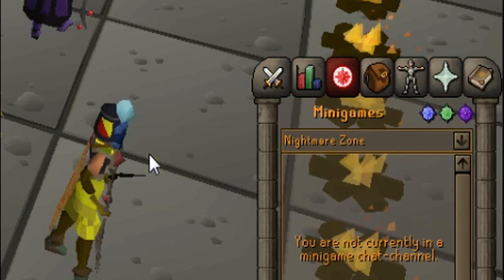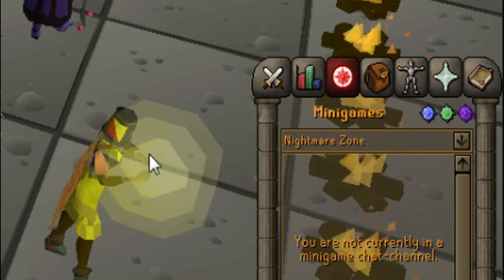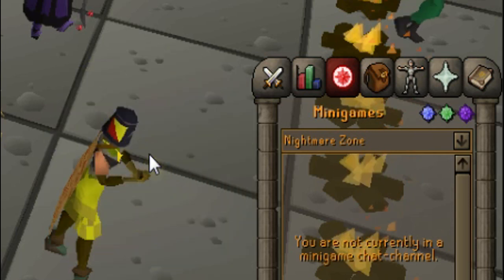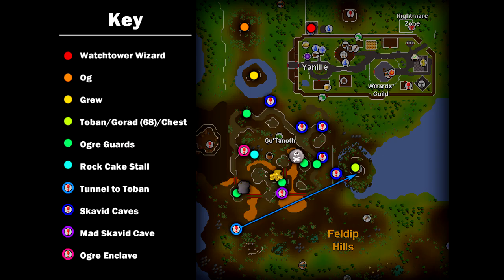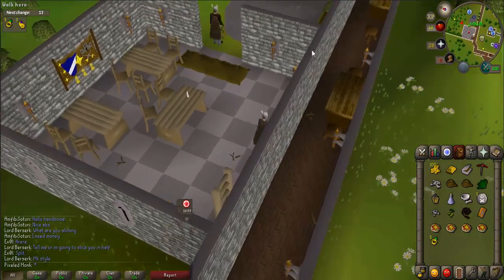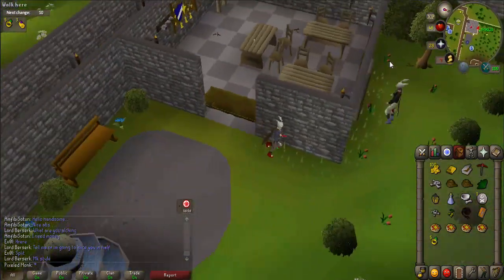You start the quest by first going to Yanille. The easiest way to get there is to use the Nightmare Zone minigame teleport or your house teleport if it is set to Yanille. I have included a map in the description from the RuneScape Wikia showing all important quest locations — open this in a separate tab to keep it handy. Once there, use the map to go to the quest start at the Watchtower.